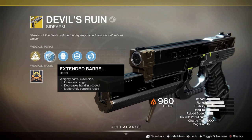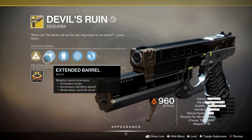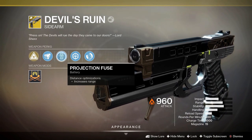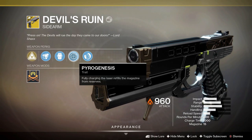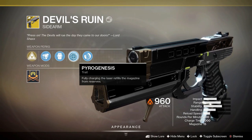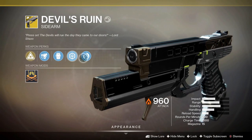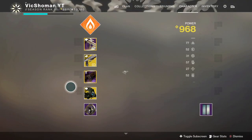Strong against champions. Extended barrel — weighty barrel extension. This is good because it fires a laser beam. Projectile fuse increases range — good if it has lots of range. The weapon's other perk: Pyrogenesis — fully charging the laser refills the magazine from reserves. That comes in so handy, you would not believe. And then Combat grip greatly controls recoil, so surprisingly the recoil on this thing is perfectly manageable.